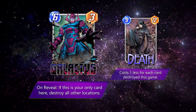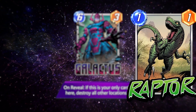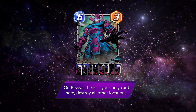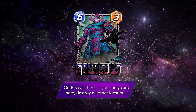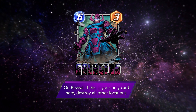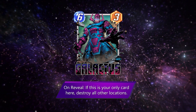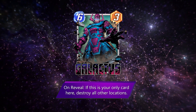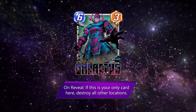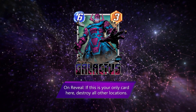But here's the problem with Galactus: Debris kills it, Squirrels kill it, Raptor kills it, Viper kills it. If there's any scenario where you can't keep a location completely open, this will not function. Remember that Galactus has to drop on a location where you have no other cards, even unrevealed cards, in order to activate the Worldship ability. Definitely better run Killmonger to keep your lanes clear, but he works well in decks with Death anyway.